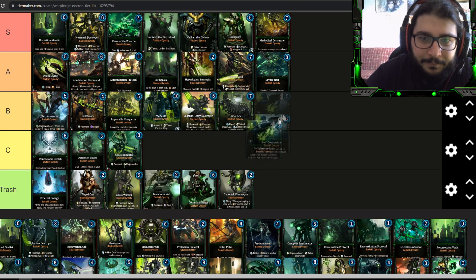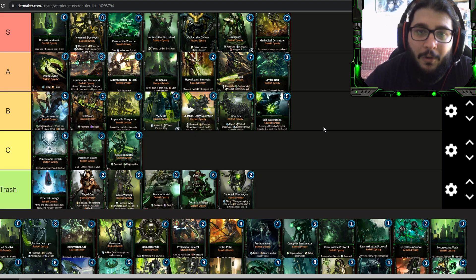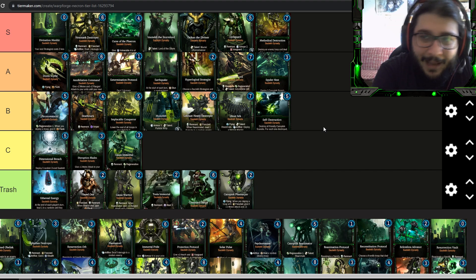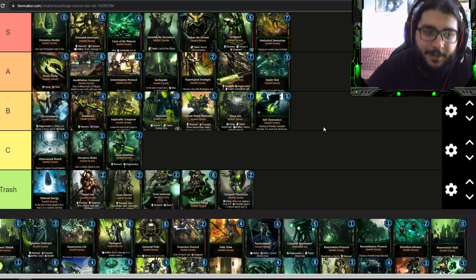Self-Destruction I'd put into B tier — it destroys all your scarabs and for each one deals three damage to a random enemy. If you have a full board of scarabs and the enemy has nothing, that's three times eight scarabs dealing damage to the enemy warlord, which is pretty good damage. But it needs a setup and your opponent really needs to either not know what they're doing or get super unlucky. Spider Nest overall I'll keep at A tier since right now it's super annoying.